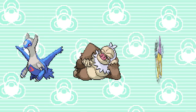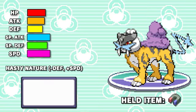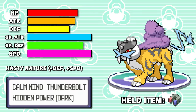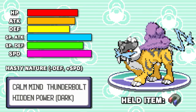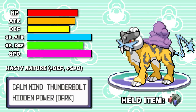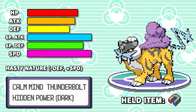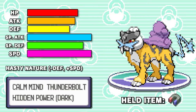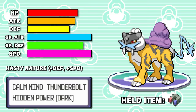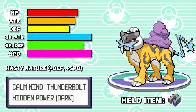Last is kind of our wild card pick, Raikou. It probably has the weirdest set of the three — hasty nature, holding a Magnet, with the moves Calm Mind, Thunderbolt, and Hidden Power Dark. Raikou's kind of a niche mon and we don't need it too often, but we mostly like it for its 115 base speed and solid bulk to tank most hits. Calm Mind is also good to boost past any mons that are too bulky to KO with Latios or Slacking. The hasty nature gives it optimal speed and makes it so that we actually have a mon that can take attacks and dish them back.